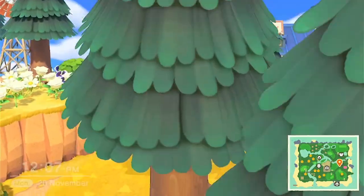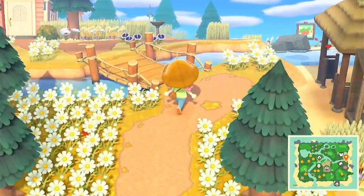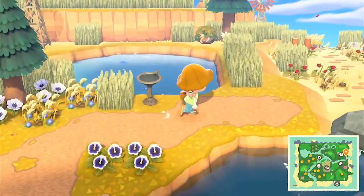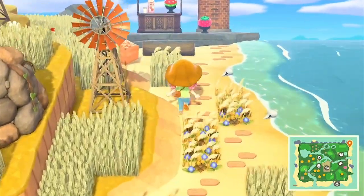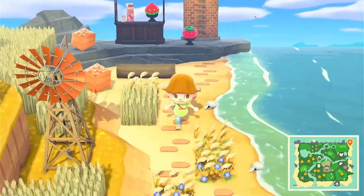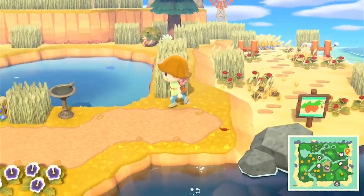And then if we go back up again, here's the huge flower field, just to fill up some space. Here's Able Sisters. But if we go over this way, here's a nice little pond, and you can see the little strawberry area. Here's a little strawberry cafe where you can buy some strawberry milk and eat some fresh-picked strawberries.